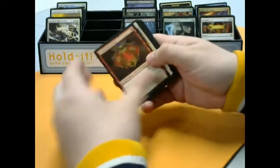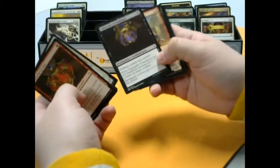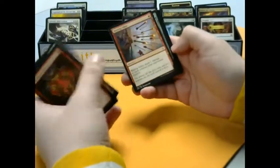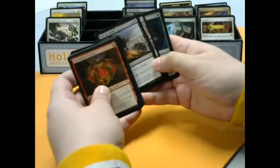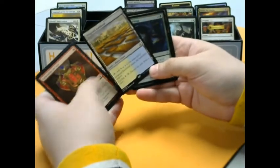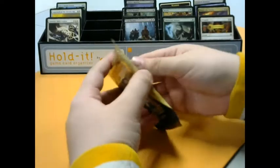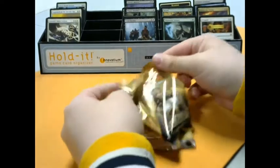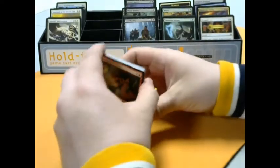Next pack — we got some Cartouches to start out. Another Spidery Grasp, another Cartouche with an interesting misprint on it — a lot of splotches on the ink. We got Trial of Strength starting out the uncommons, Ruthless Sniper, Stir the Sands. And for the rare we got Irrigated Farmland with a Foil Watchful Naga — so that's our first rare land. I like their take on the rare land cycle: basic land types with cycling. And as I've mentioned numerous times, cycling is a pretty favorite mechanic of mine. Interested to see how those play out.